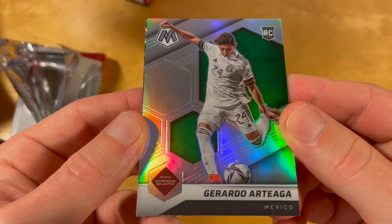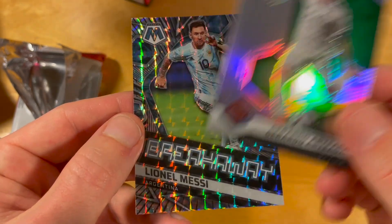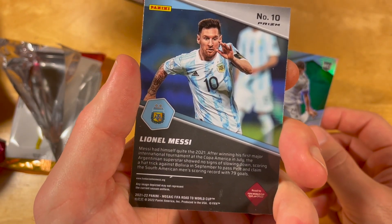Overall, this was of course a true value break — a Silver of a Mexican defender playing in Belgium, and then a Messi Breakaway Mosaic. Very, very brutal overall.